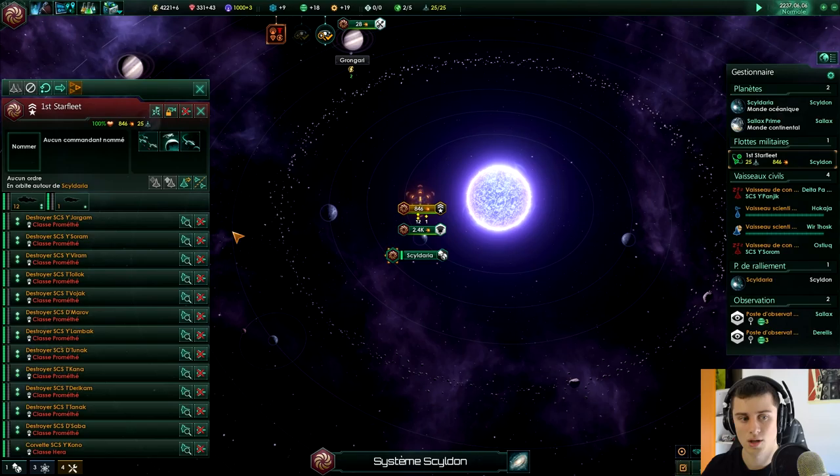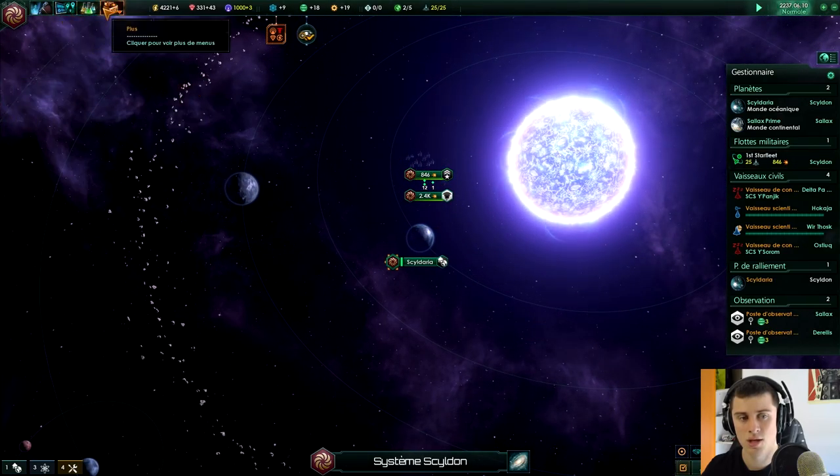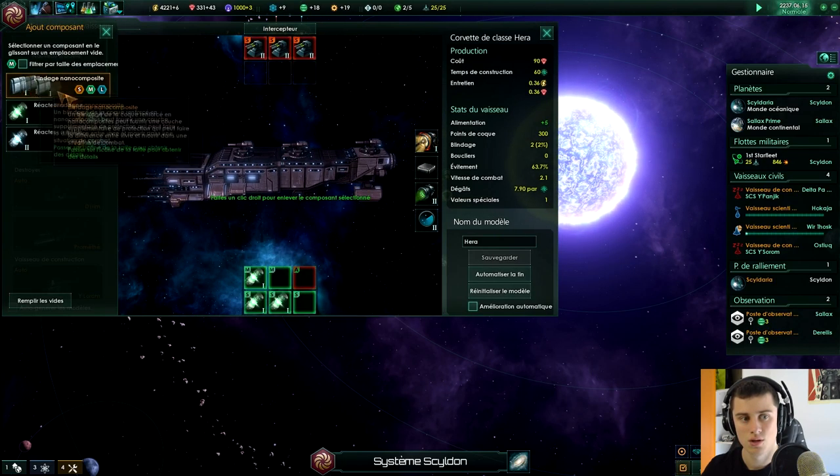J'ai refait une flotte qui attaque à 846, ce qui est plutôt pas mal. J'ai fait quelques petites recherches, j'ai débloqué normalement de nouveaux éléments pour le concepteur de vaisseau, notamment des blindages ainsi que des réacteurs de fusion de meilleur niveau.